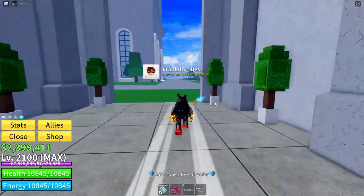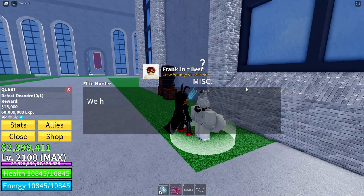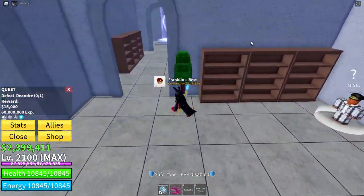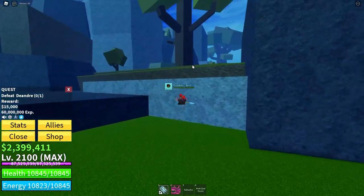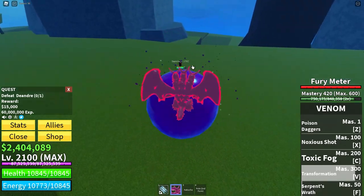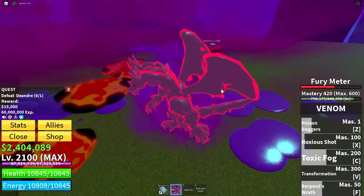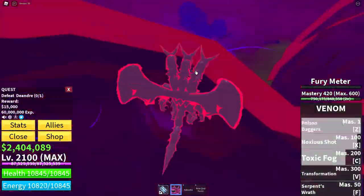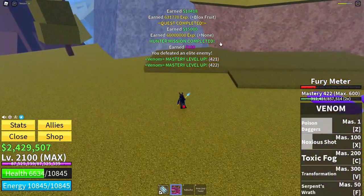Number six: the sixth way to get fragments is by coming over to the elite hunter, getting a quest for an elite pirate, seeing where they are, and killing them. They can be anywhere on the islands, so you'll just have to look out for them with observation Haki. As you can see I have found the elite hunter, so I will now kill it. Elite hunters also have a chance to drop the Chalice of the Gods, which you need to spawn Rip_Indra. There we go — I killed it and got 100 fragments.